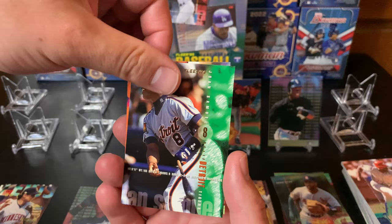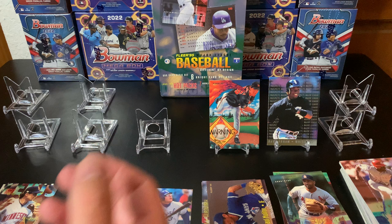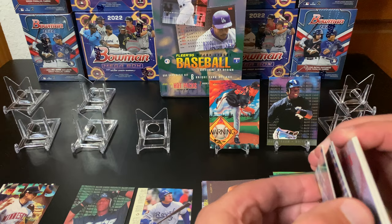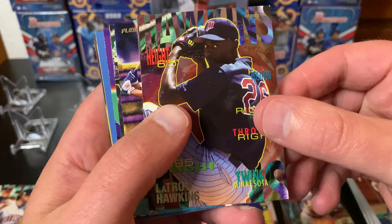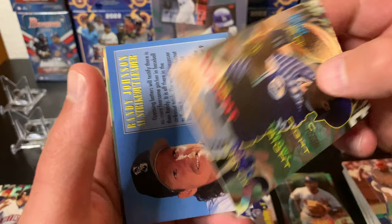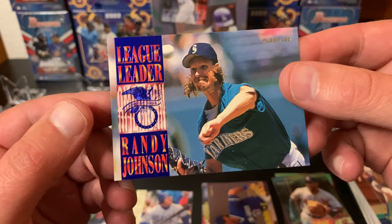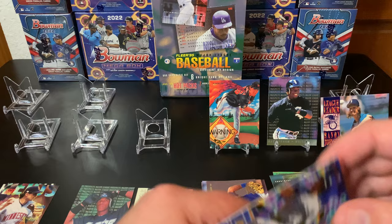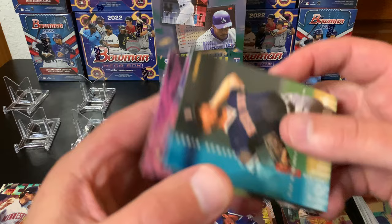Bagwell has a couple cool inserts in the set too. Kenny Rogers there. These aren't the ugliest wrappers - just a plain yellow, nothing exciting. The updates were a dark green which were a little cooler but they never opened cleanly. Troy Hawkins - he had a very long career. Look at the coloring, such a weird design. Oh there we go - The Big Unit! Randy Johnson, league leader card. Look at that face - that is an awesome card!